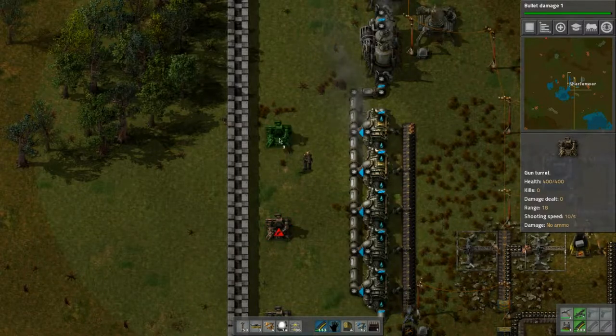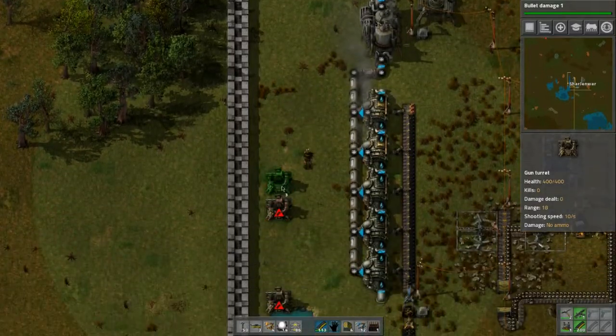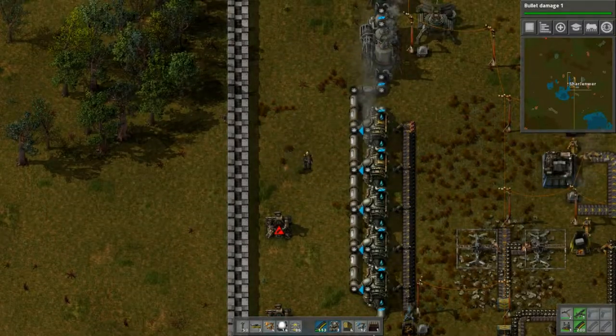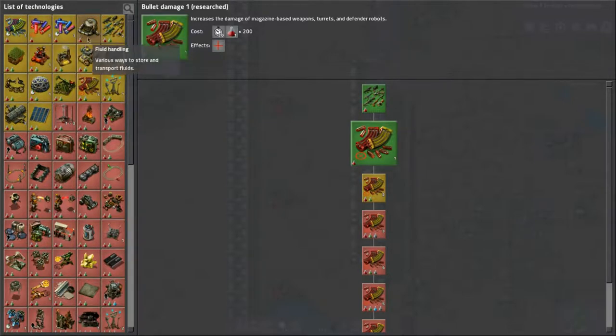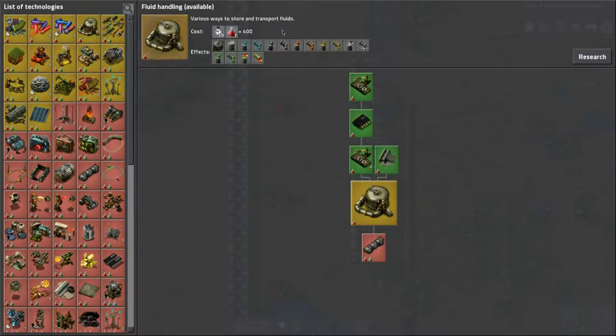I wish there was a counter thing where you could click and hold or press shift to count for you. You can kind of eyeball it. Let me do the ghost image — I'm used to doing that with robots. So what are we going to do next? We can do all these bad boys with the red science — shooting speed, shotgun shell damage, fluid handling, sulfuric acid barrels.